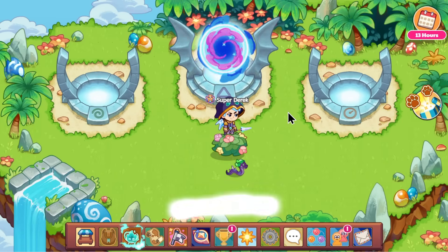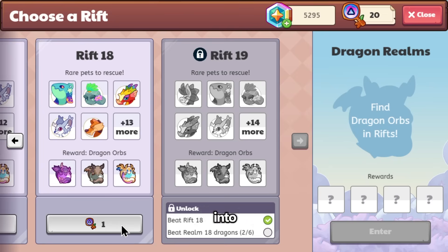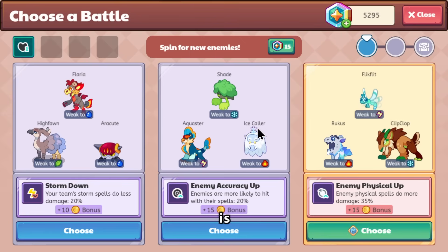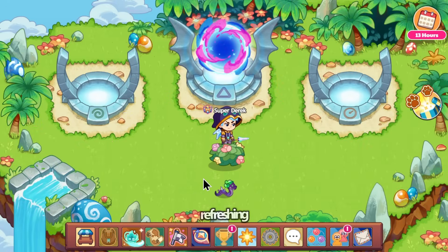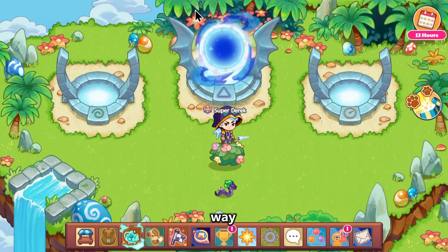Another use for Magicoins is gambling — and yeah, you heard me right, Prodigy has introduced gambling into the game, which is kind of concerning. You can spin for new enemies for Magicoins. Actually, I guess it's not really gambling — it's more like re-rolling the enemy. Derek Frost put it in a way that makes it look like gambling, but it's just refreshing the enemy. Either way, that is another way to spend Magicoins.